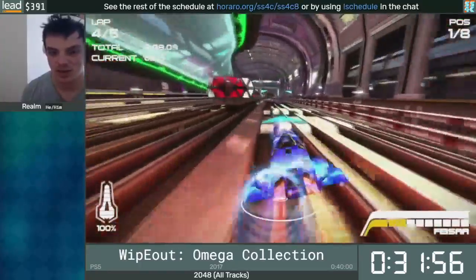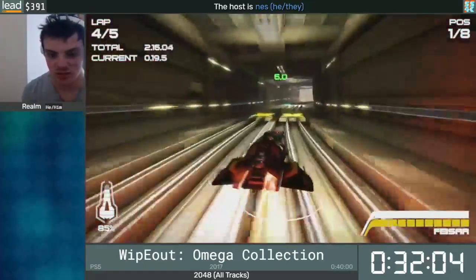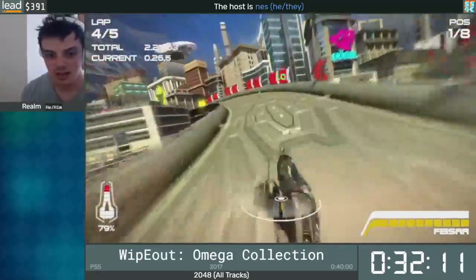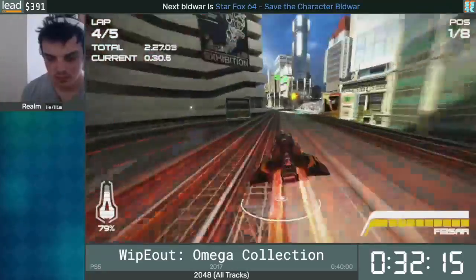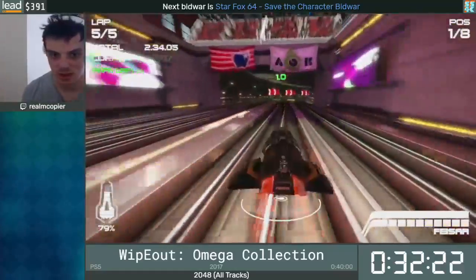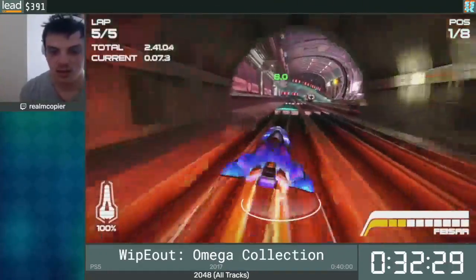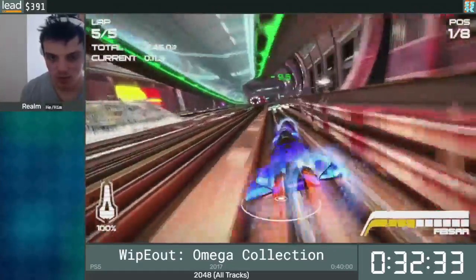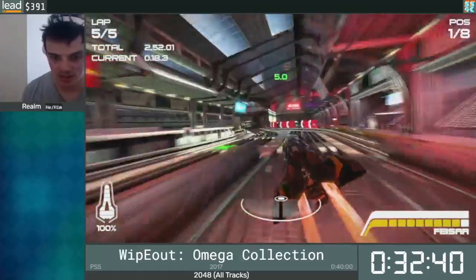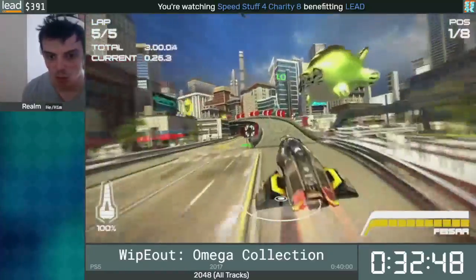In Wipeout HD, the races are a lot harder — you can die because the tracks are a lot tighter. The tracks have no sort of fluidness to them. In 2048, I really enjoy the racing lines, but in Wipeout HD tracks, it really feels like I'm putting a lot of effort into taking all the racing lines and there's no fluidity. Even though I've played those tracks a lot, it feels clunky and awkward in places. I'm personally not a very big fan.